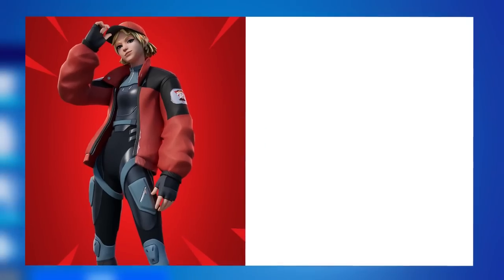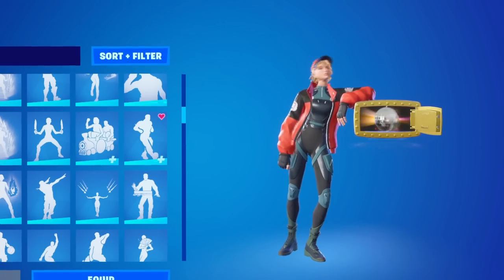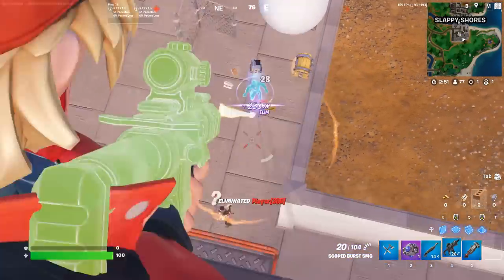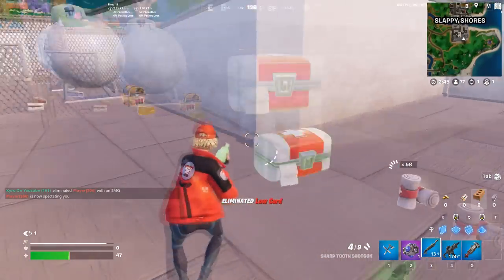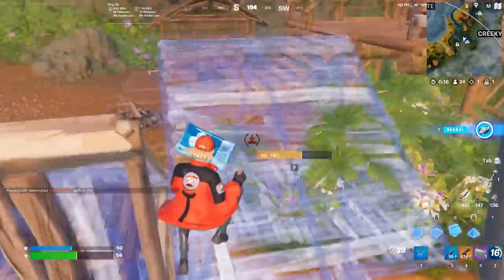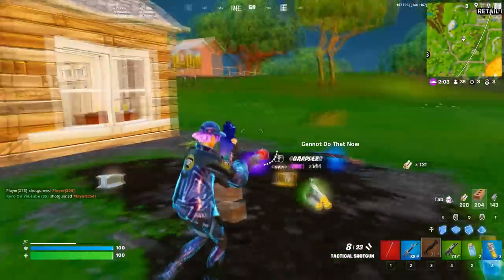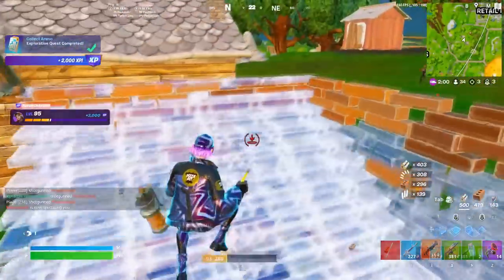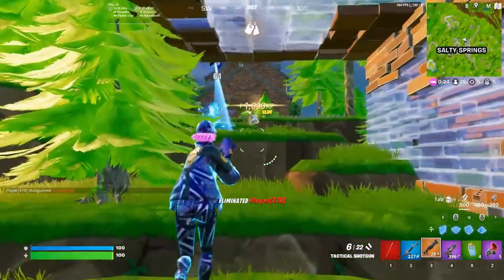Next up we have Piper Pace paired with LeBeau's Bow. Piper Pace was a Battle Pass skin from Chapter 4 Season 4 — one of my favourite Battle Pass skins from that chapter. A lot of people thought this was underrated and not too many used it competitively, but now that Chapter 4 has ended, more people may start using it again. LeBeau's Bow is a really simplistic pickaxe that fits with every single edit style for this skin.